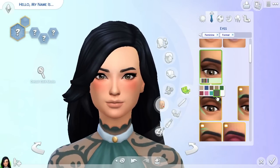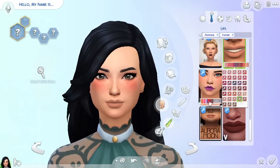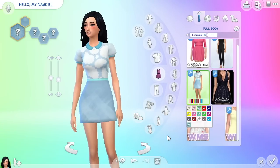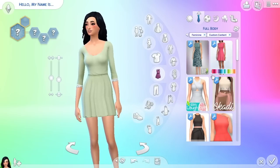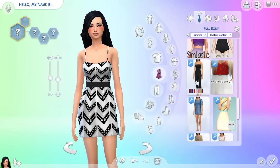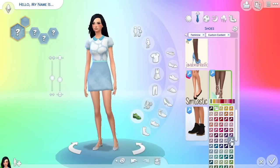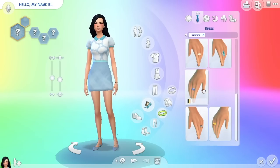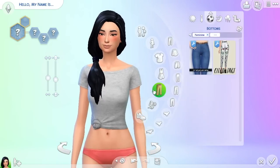For her formalwear, we gave her another new hair I downloaded — similar length with a side fringe, but it goes at the back, so it's a bit fancier than just a side pony. The outfit is just adorable — it has little clouds on it and a Peter Pan collar, which is just too cute. I thought it suited her really well.